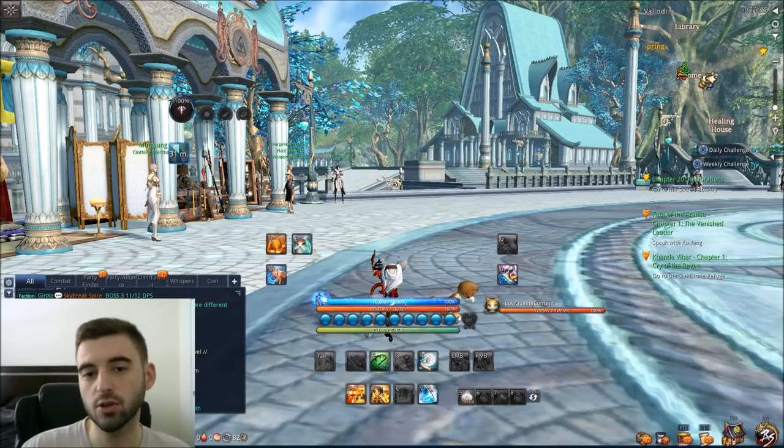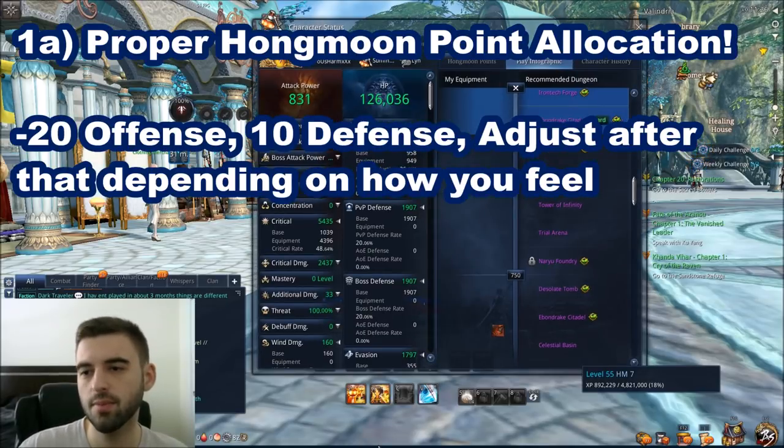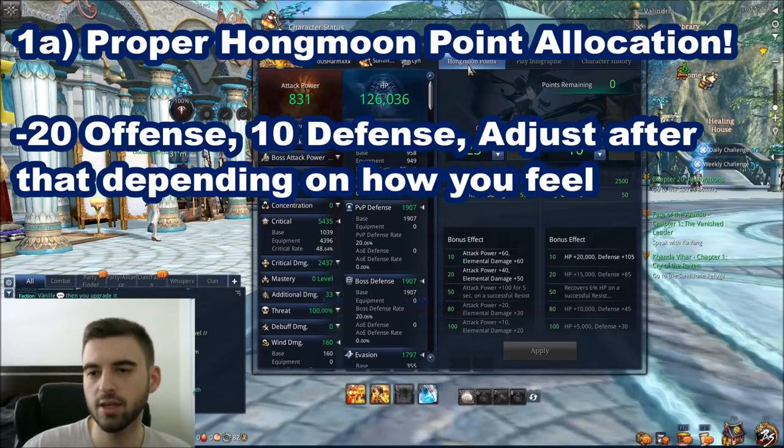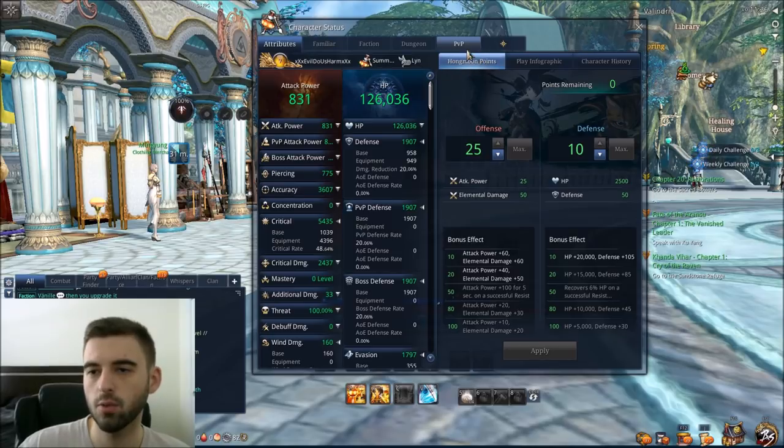You're also going to want to make sure you distribute your Hong Moon points after doing this. Hong Moon points are super important in this game — they increase your stats tremendously. They're located on the P menu, so press P on your keyboard and click Hong Moon points. You want to distribute at least 20 to offense and 10 to defense as my recommendation when you're first starting.